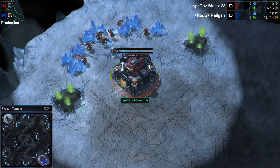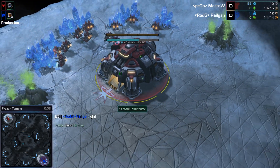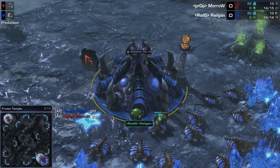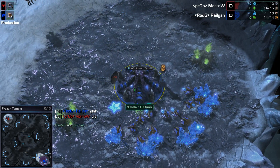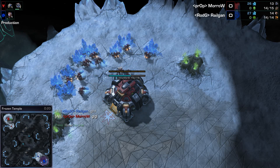In the top left side of the map, we have the red Terran player. It is Morrow representing Team Property. And in the bottom right side of the map, we have the blue Zerg player. It is Railgun representing Romady Gaming. All right, so a TVZ here on Frozen Temple for you today.